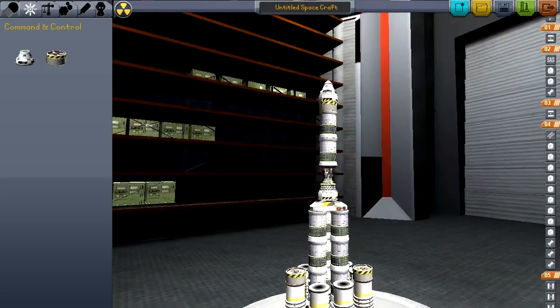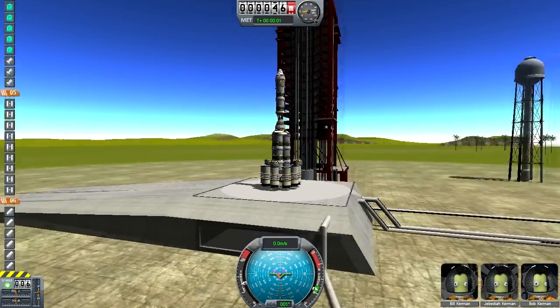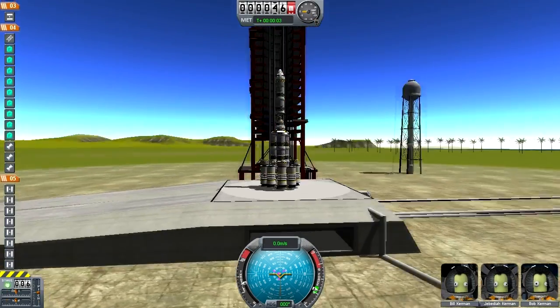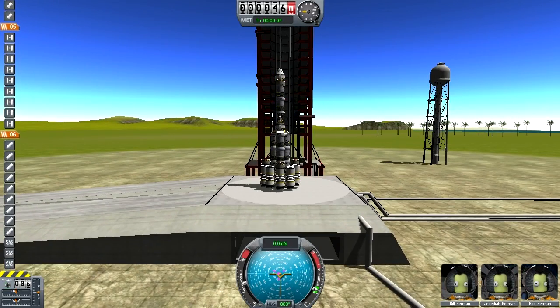So here's my giant phallic symbol of doom. Alright, let's give it a launch and see what happens. All the Kerbals are ready — Bill, Jeb, Bob, you guys ready down there? Alright, let's launch.